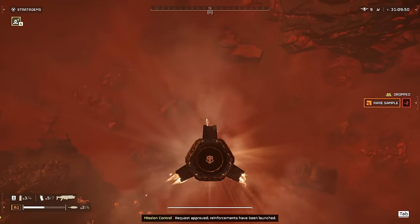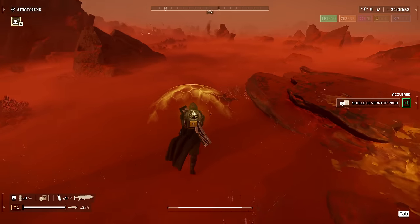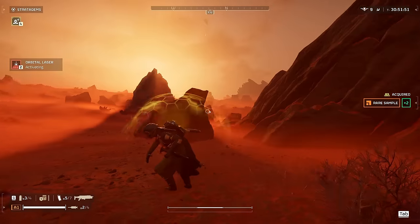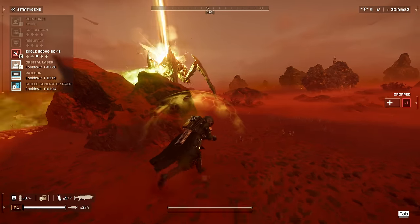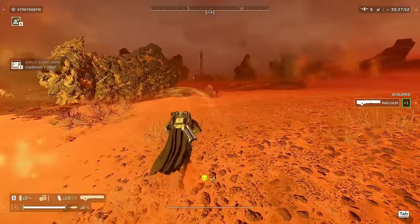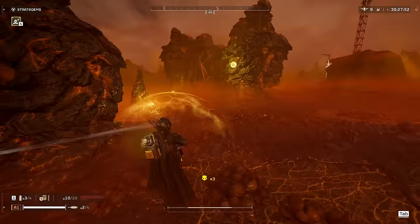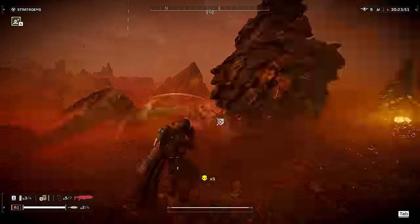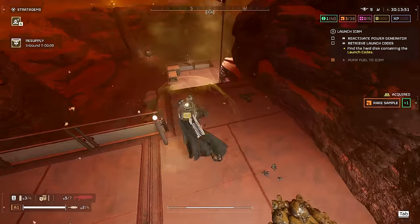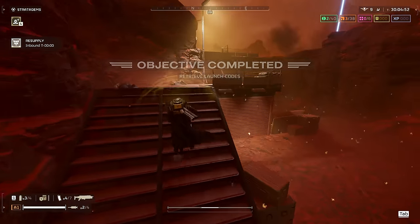The titan got me - might be able to land on him though. Now we're down bad here. Should hopefully hit him - come on, right in the forehead. Something I noticed a long time ago: the titans actually help you if there's a bunch of bugs on you - wherever they spit, they actually deal damage to the bugs. Okay, we've got to find the launch codes, I'm pretty sure they're down here. I thought this was the one you had to call in, but I guess not. Making progress.